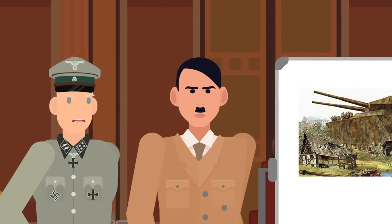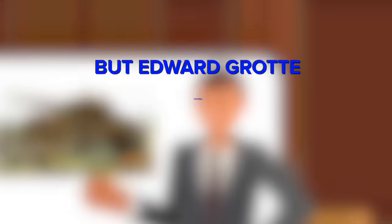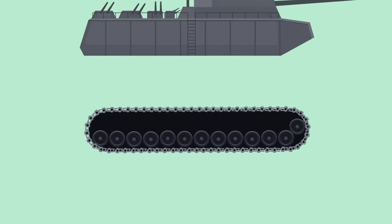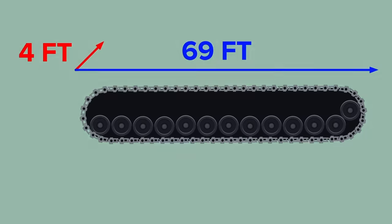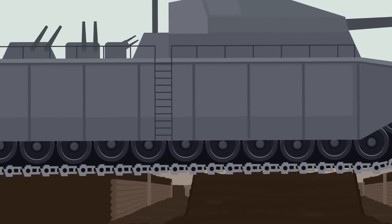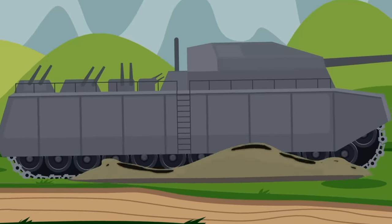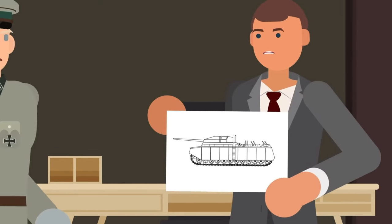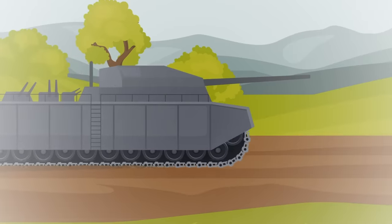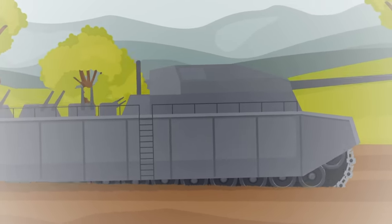With all this weight and enormous size, Hitler and his advisors had questions about how the whole thing would actually move. Edward Grotte had an answer: the Ratte would include six heavy-duty tracks to help distribute the weight evenly, each 4 feet wide and 69 feet long. This would allow the Land Cruiser to traverse difficult terrain — key if the tank was ever going to make it to battle. A 1,000-ton tank could easily get stuck in muddy or rocky areas, but if the tracks worked according to plan, the Land Cruiser would be able to roll over anything in its path. However, a main concern was that even with the tracks, the weight of the tank would cause the fortress to sink deep into even the most solid ground.